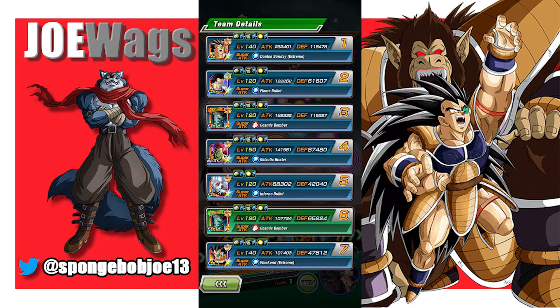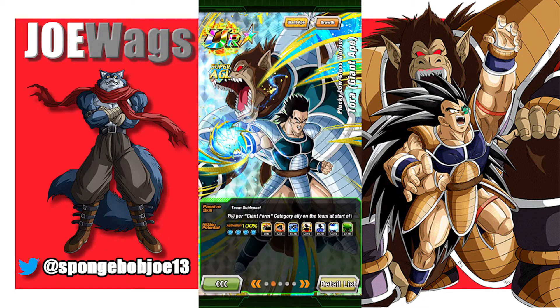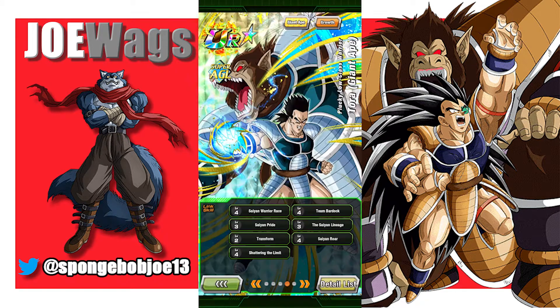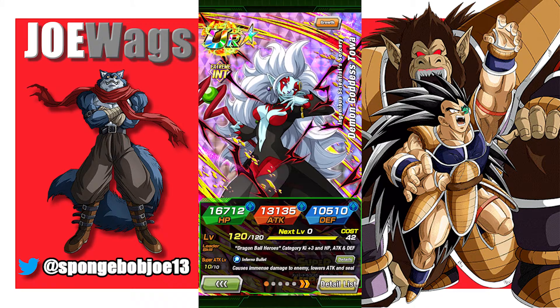I basically just flooded this team with support to get the best out of him. Tora is actually a really good unit to run with him because Tora shares 5 links, including the Saiyan Roar link, which is a very, very powerful 25% attack link. I'm going to have some turns where he's linked with Tora and some where he's linked with Int Raditz, because he also links very well with Int Raditz. And I'm floating Toa because I use her all the time.